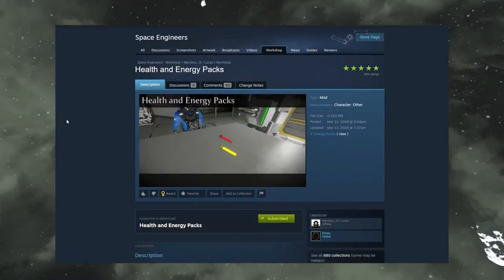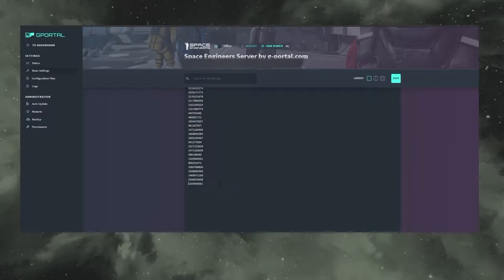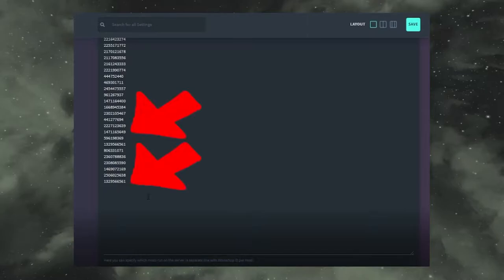If you're unfamiliar with how to install mods onto a dedicated server, we're going to be using this GPortal server as an example. If you find a mod you like, go over to the Steam Workshop page, right-click it, see 'copy page URL,' and grab that. Then head over to your dedicated server list, paste it, and delete everything but the number. Keep in mind that's very important. Make sure these are going row by row, otherwise they will not work successfully.